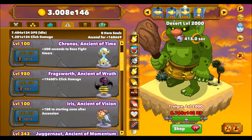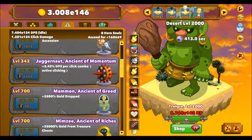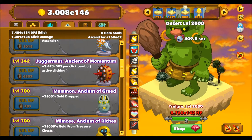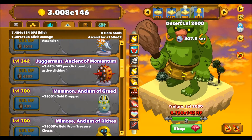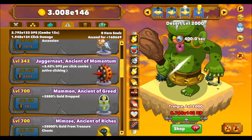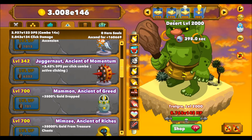The Fragsworth Ancient of Raft does a lot of help, and the main one is Juggernaut. As you can see at the moment I'm not doing any damage to Trollgore here, but that's mostly because I've got no Juggernaut bonuses - so if we start clicking you can see where the combo appears. If I leave this running overnight it'll build up to - I want to say hundreds of thousands, but it might just be tens of thousands - and that's enough to take this guy down in about five to ten seconds.